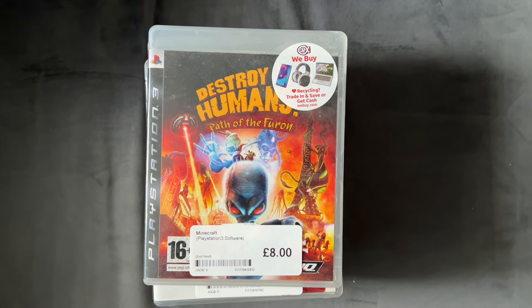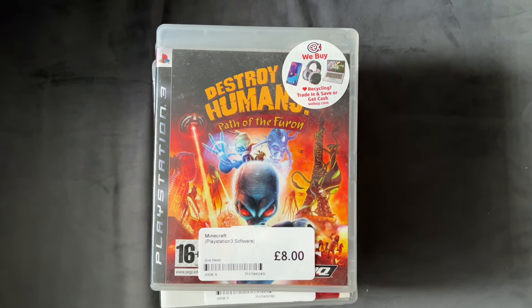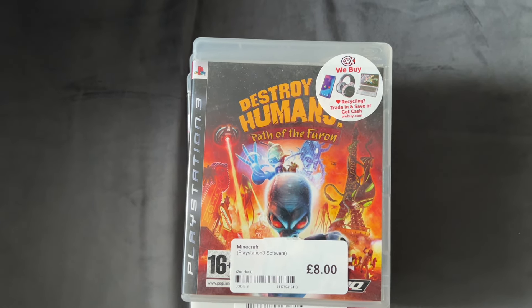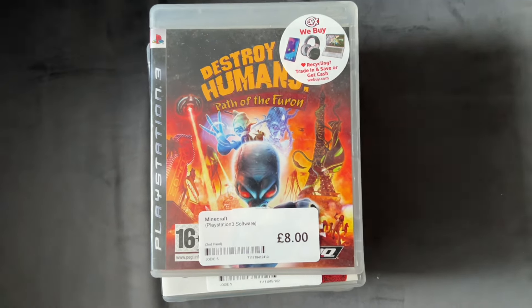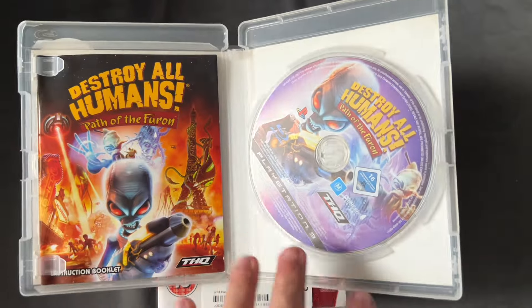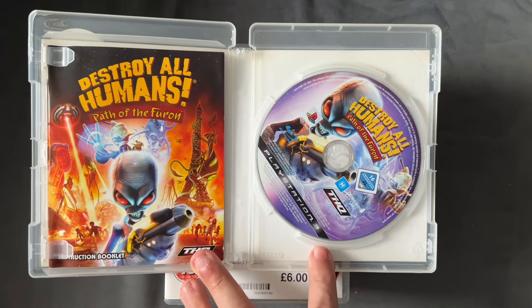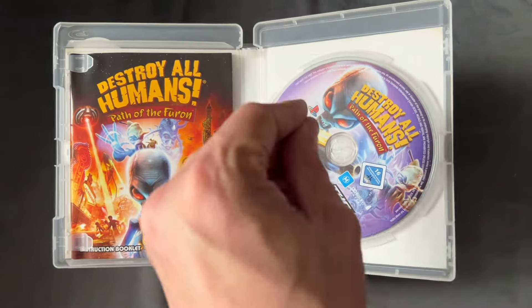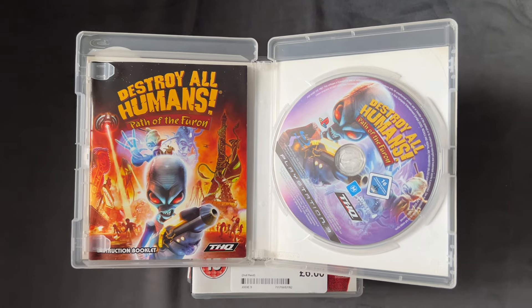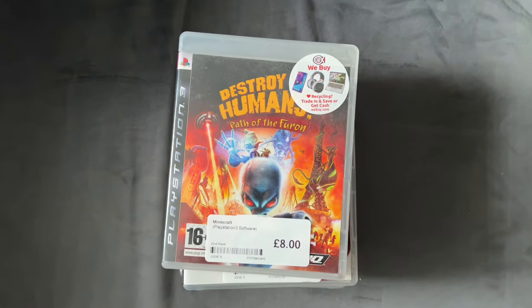We'll start off with the PlayStation 3 stuff — Destroy All Humans: Path of the Furon. This is basically Destroy All Humans 3. Everybody knows about 1 and 2, they're the ones that got the remakes, but there was also Path of the Furon and another one called Big Willy Unleashed. I did click and collect and when it came — bit of a spoiler for the next one — I actually needed to ask them to change the case because it really looked like somebody had done a poo in it and just closed it. There were brown specks of I don't want to know what all over the case, so I asked if they could swap it, and they did, which is why it says Minecraft on the front.